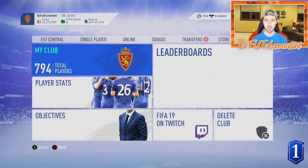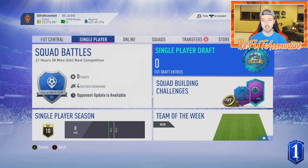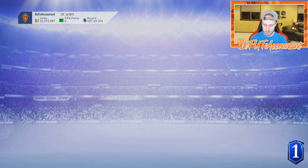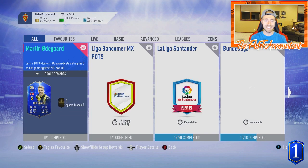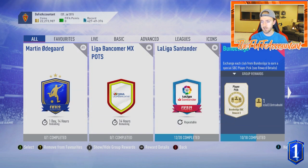Right there I just made about 5k going through my club and selling four cards I listed on the transfer market - and they will sell because people are doing league SBCs like crazy trying to stack packs. That's a very easy way to check your clubs and get some coins.